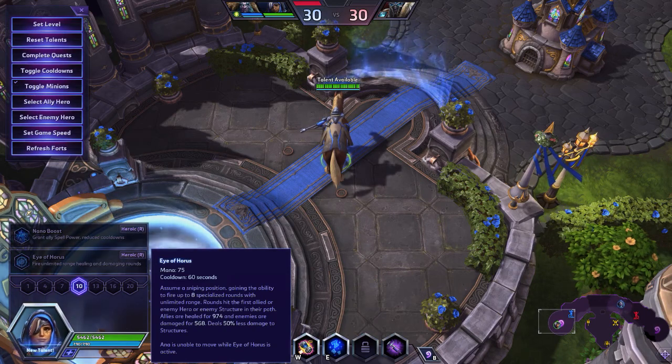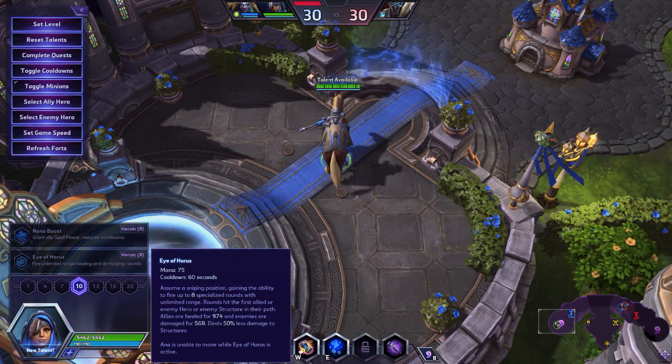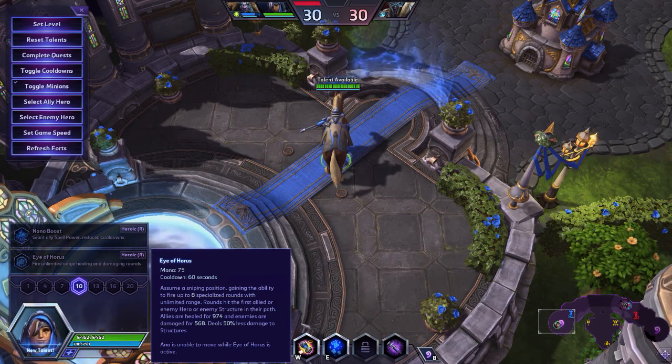Her second R is Eye of Horus, which costs 75 mana and has a 60 second cooldown. Ana assumes a sniping position, gaining the ability to fire up to 8 specialized rounds with unlimited range. Rounds hit the first allied hero, enemy hero, or enemy structure in their path. Allies are healed for 300 and enemies are damaged for 175. It deals 50% less damage to structures, and Ana is unable to move while Eye of Horus is active.